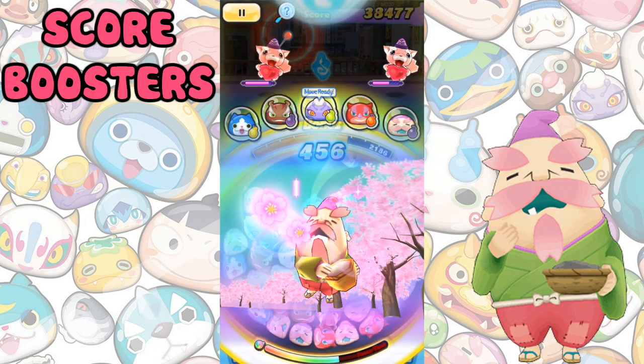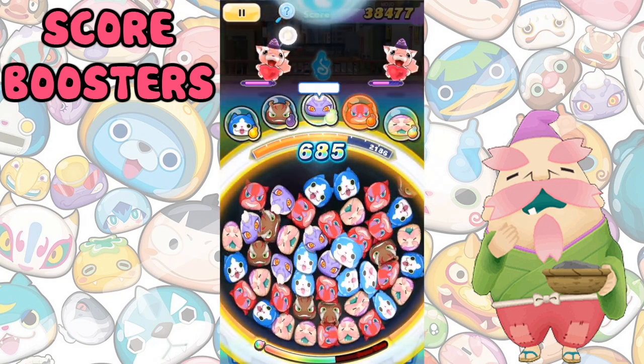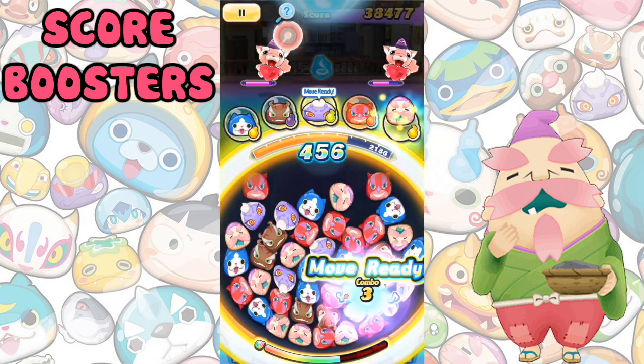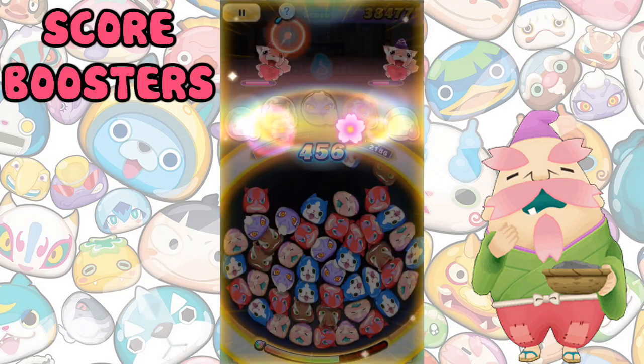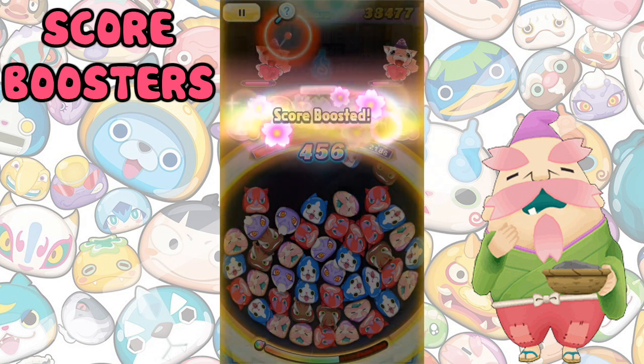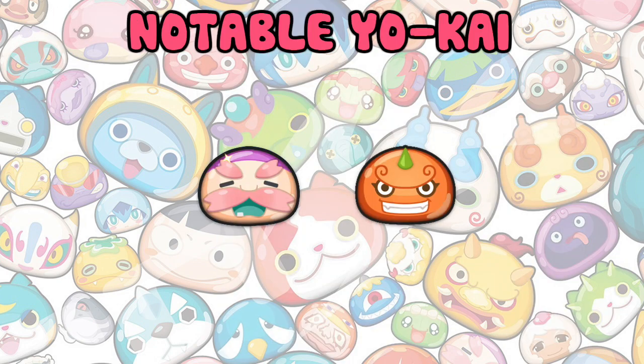Score Boosters, similar to attack boosters, will boost your score and thus earn you more money at the end of a stage. They are very important for score attack and regular money making, and I'd recommend using at least one on your team while playing. There are very few score boosters in the game at the moment, but the best one by far is Elder Bloom, and the other viable one is Sergeant Burley.